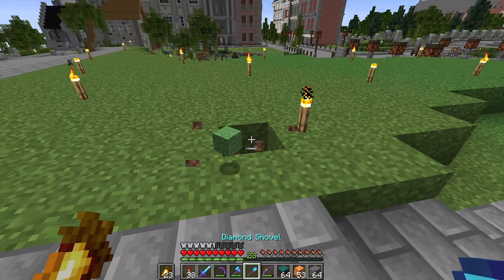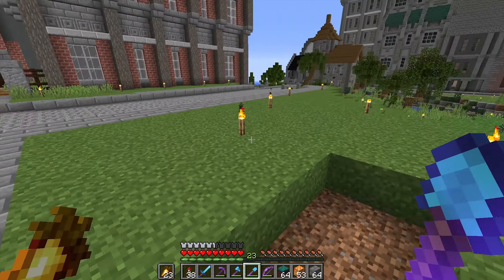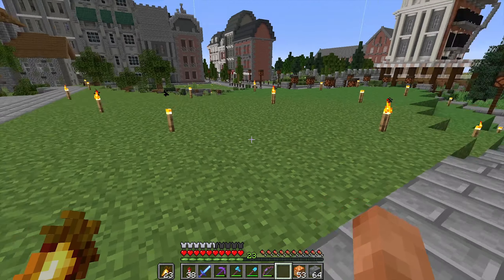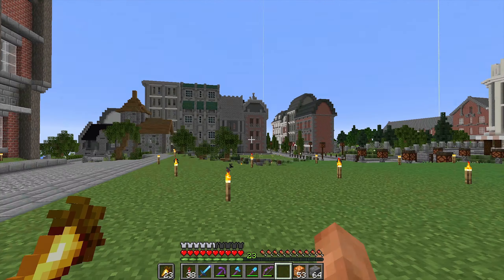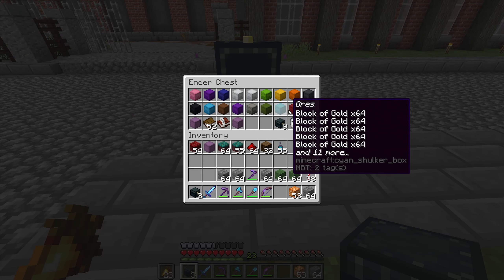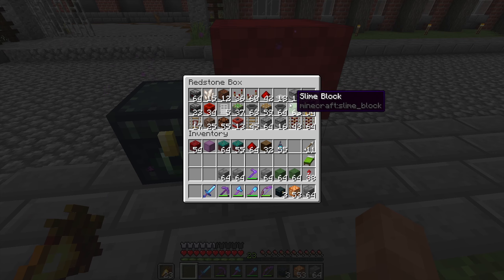We want to probably build the new tree farm and the new farm we're working on today in these two areas. That area is looking a little bit bigger — this might be where we put the tree farm because there's a bit more space. On this side we will attempt to build this farm. We'll actually build this up in the sky — that will be more helpful to have the storage on this level.